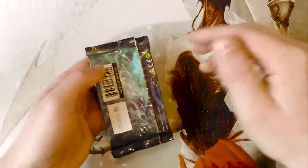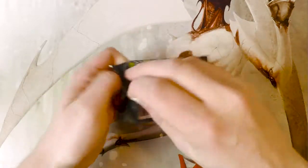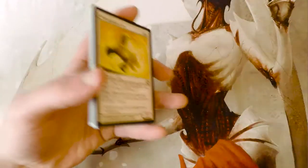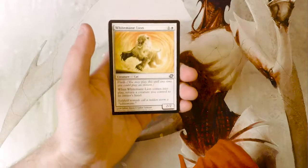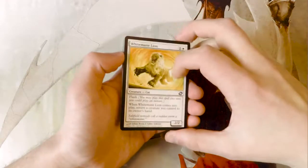This was a set where basically they mixed things up and printed cards out of color for them. For instance, Manatide is up there as the White Force Spike, which seems really odd. Additionally, there's Damnation, which I think is actually at the top of the value list, sitting around $30-$32, which is basically a Black Wrath of God.